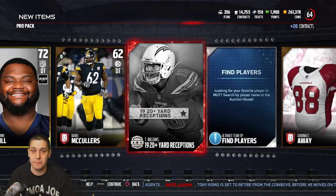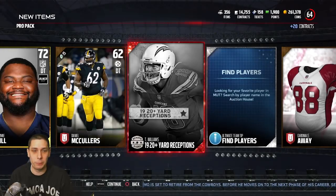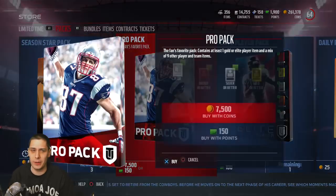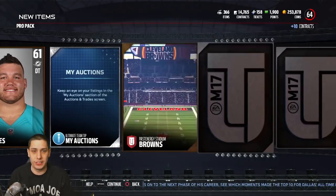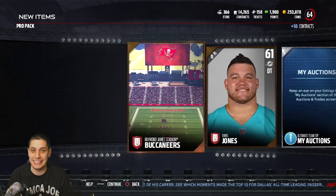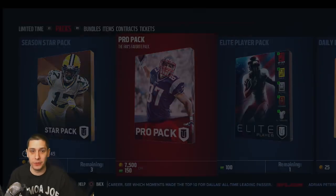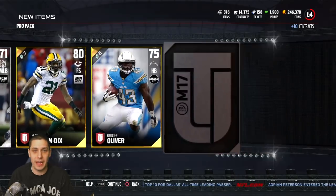We get another collectible — Tyrell Williams with 19 total 20-plus yard receptions. I wouldn't use a golden ticket on a cornerback — I prefer using one on a middle linebacker or something like that. We do get an elite here: Ryan Schrader. That's our first base elite pull in this entire pack opening, and we're over 100,000 coins in at this point. Still hoping to pull this Romo through pro packs — I think that gives you the best opportunity.